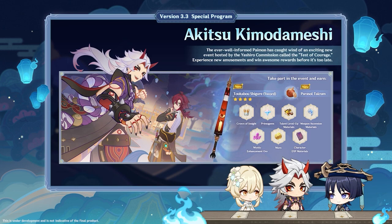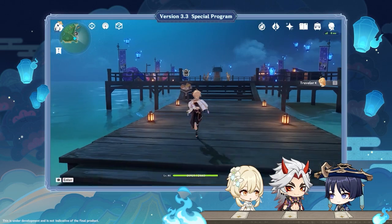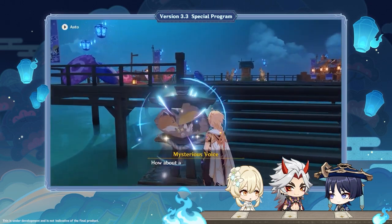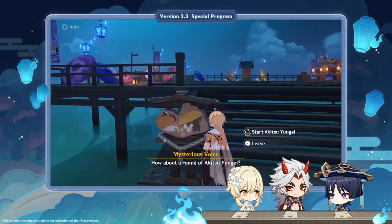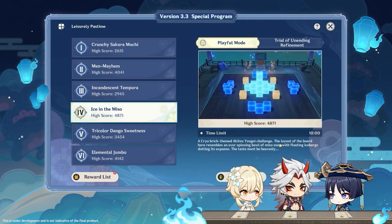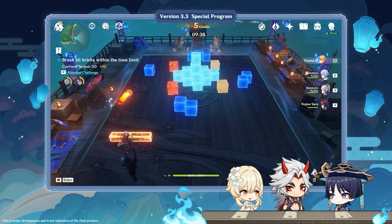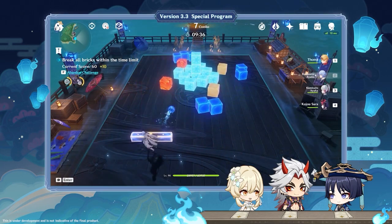Tests, you say? Word has it that if you walk around the Test of Courage, you might find yourself encountering a special sort of game. We've already got the rules down, so I'll do a quick introduction. Basically, travelers will have to control a bouncing bar to bounce a ball and use skill ball effects to break as many bricks as possible.